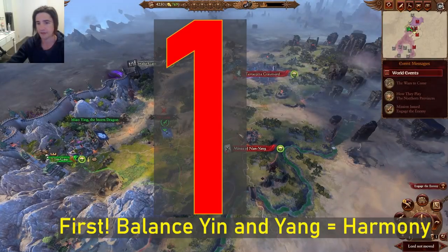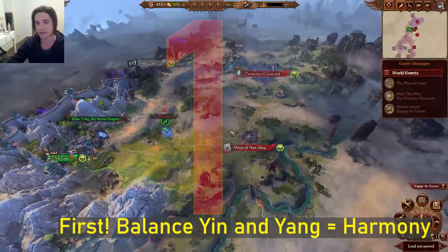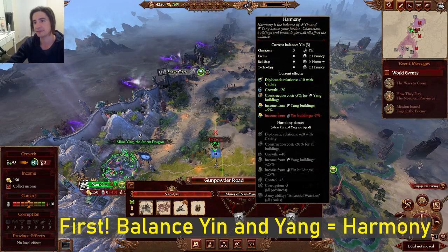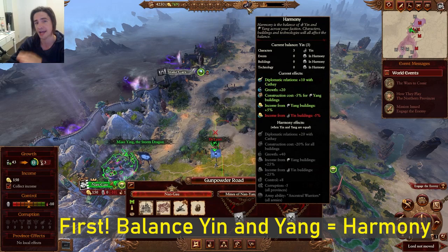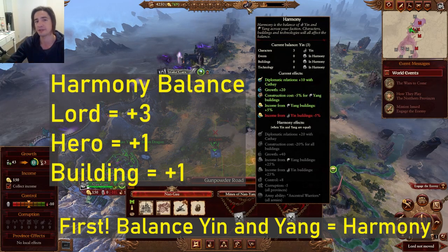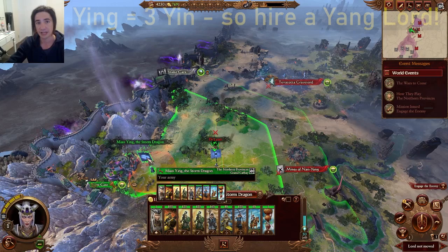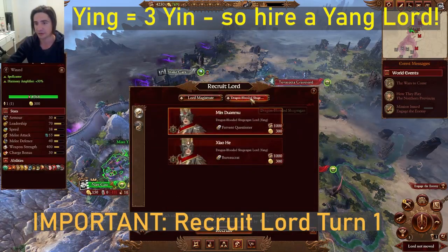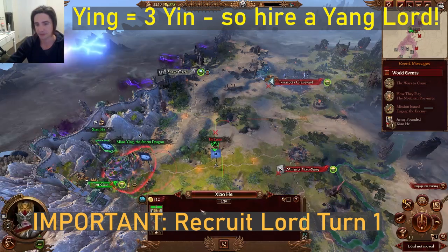Here we are at the start of a Legendary campaign. We have a few things we need to do. First thing we're going to be watching is our Harmony — it tips between Ying and Yang depending on what you have built. You can tip this with Lords, which give three either way, Heroes which give one, or basically any building which has an alignment. Miao Ying is Ying-inclined, so we need to offset her. Let's hire a Lord — always hire a Castle Lord. In this case we're going to get Yang and throw them in here.